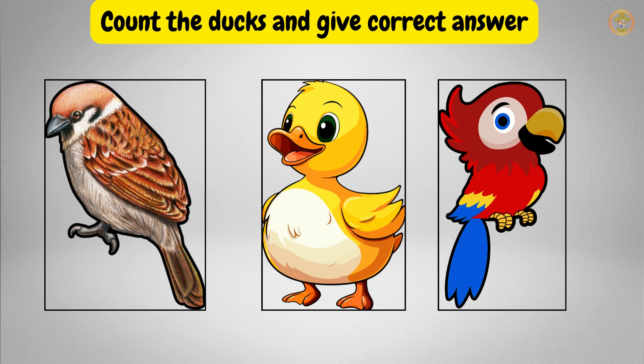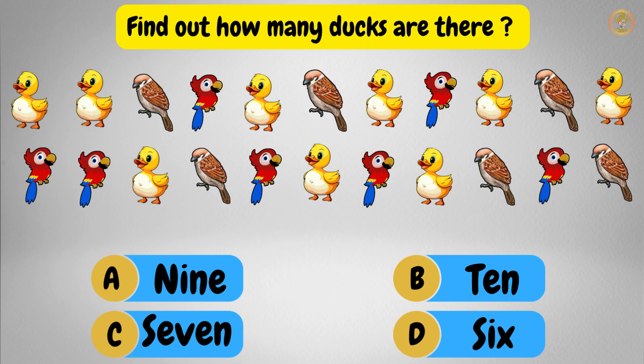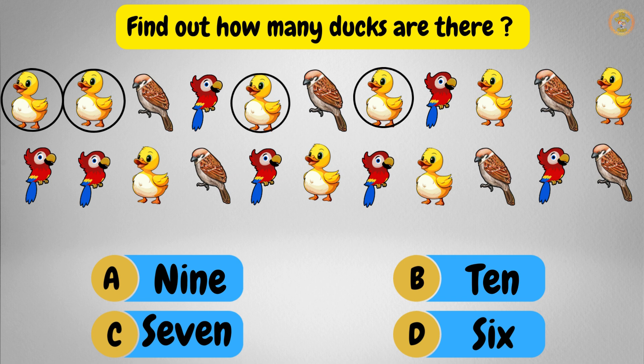Then we have sparrow, duck and a toucan. Count the ducks and find out how many ducks there are. That's right! One, two, three, four, five, six, seven, eight, nine. We have nine ducks.